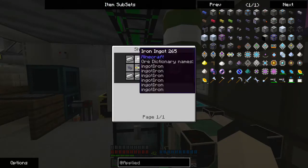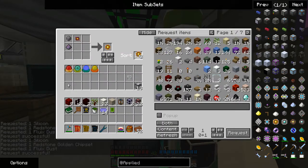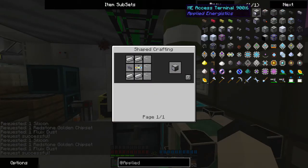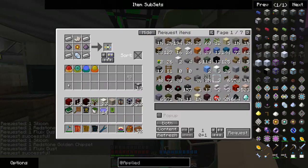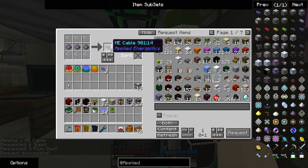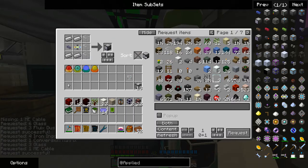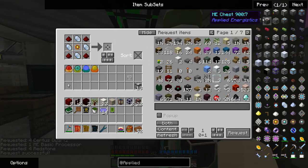Okay, so: Access Terminal. Pretty sure I'll need two of these. Conversion Matrix. Access Terminal — missing one ME cable. I'm not as surprised as I should be. Access Terminal. Storage Cell.